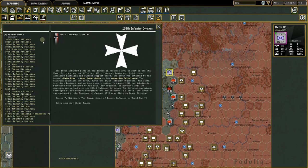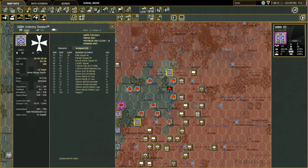Right-clicking the unit brings up the full unit info card for the 168th Infantry Division. The 'W' button opens the Wittipedia, where you can read all about this division historically. It's part of 6th Army — hyperlinked so you can explore further. It shows the division icon, men, guns, AFVs, and a battle record: three battles fought, three won.